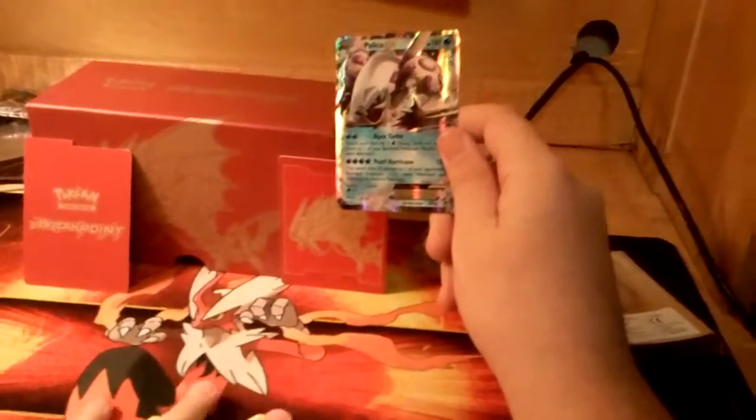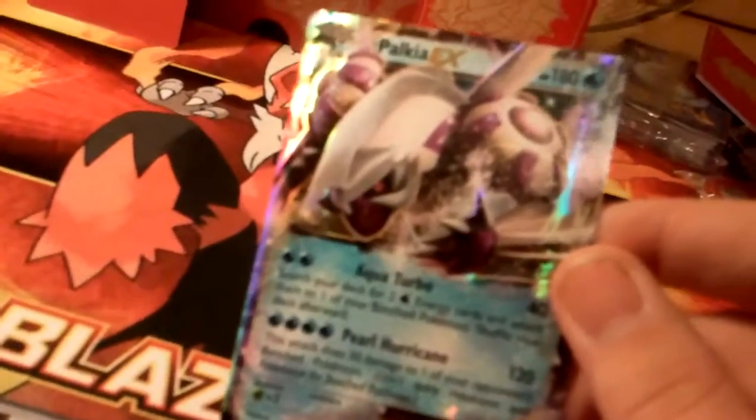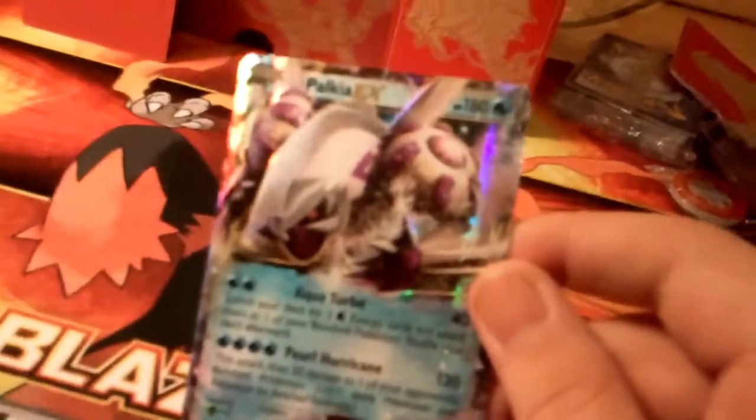It's been so long since I've gotten an EX. Look at that — it has 180 HP, Aqua Turbo: search your deck for two water energy cards and attach them to one of your benched Pokemon. That's like the Attack Deluge ability for Blastoise, I think. And then Pearl Hurricane — that's 120 damage, and this attack does 30 damage to one of your opponent's Pokemon too, so that could eventually take down some smaller guys. I'm so happy — I finally got an EX, and we also got a reverse rare!